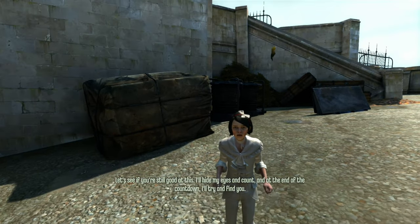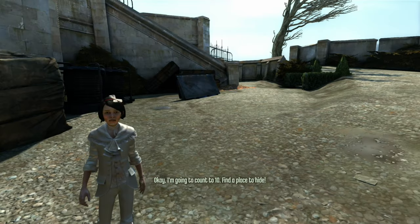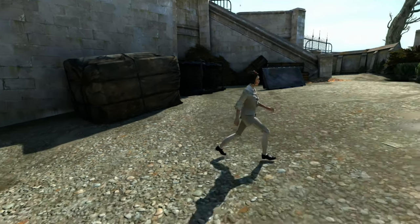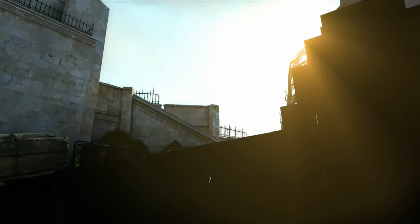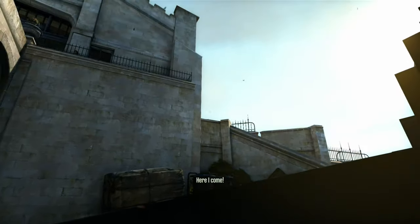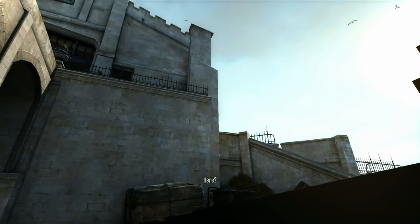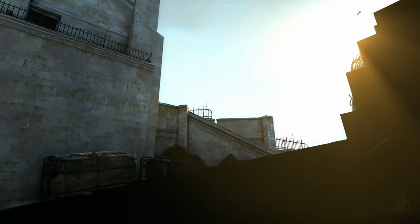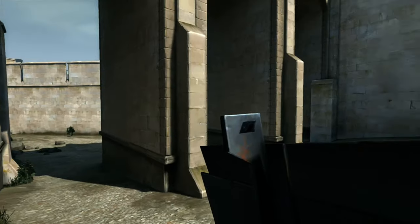Emily challenges Corvo to hide and seek: "Let's see if you're so good at this — I'll hide my eyes and count, and at the end of the countdown I'll try and find you. I'm going to count to ten, find a place to hide." This is actually a really efficient tutorial for the stealth system — such a neat, clever way of just getting you to understand the basics of stealth. It's one of the only ways I've ever seen to have a tutorial not feel like it breaks the immersion. Even when a character explains how to do something, it usually feels contrived, but this feels quite naturalistic.